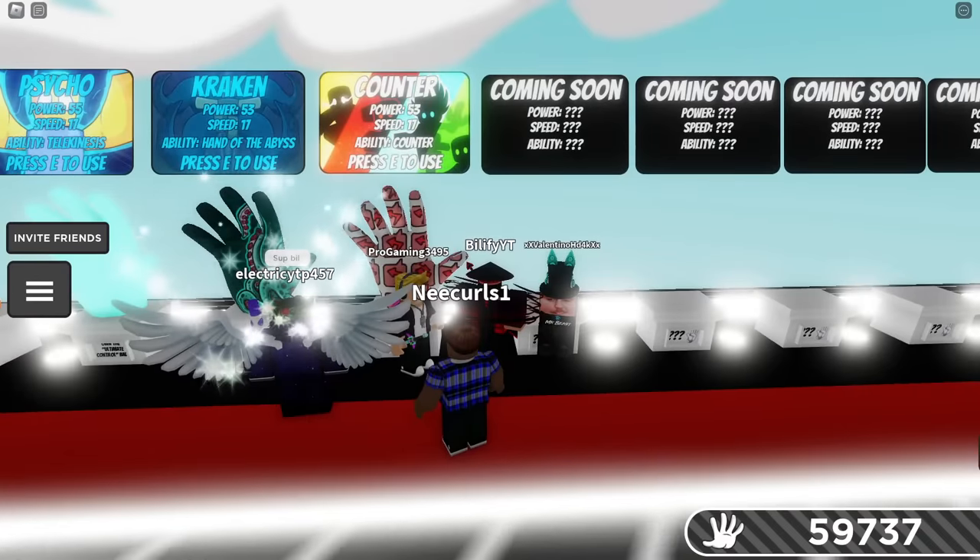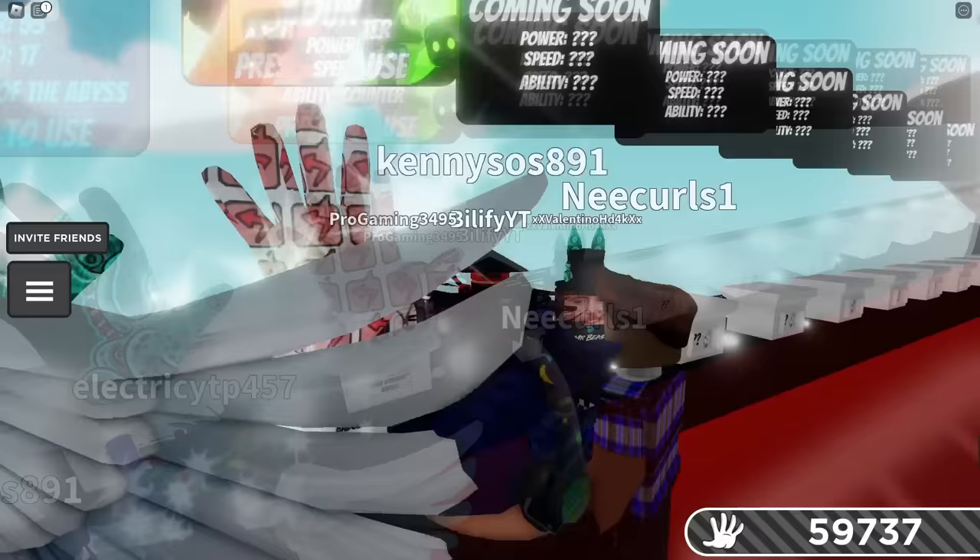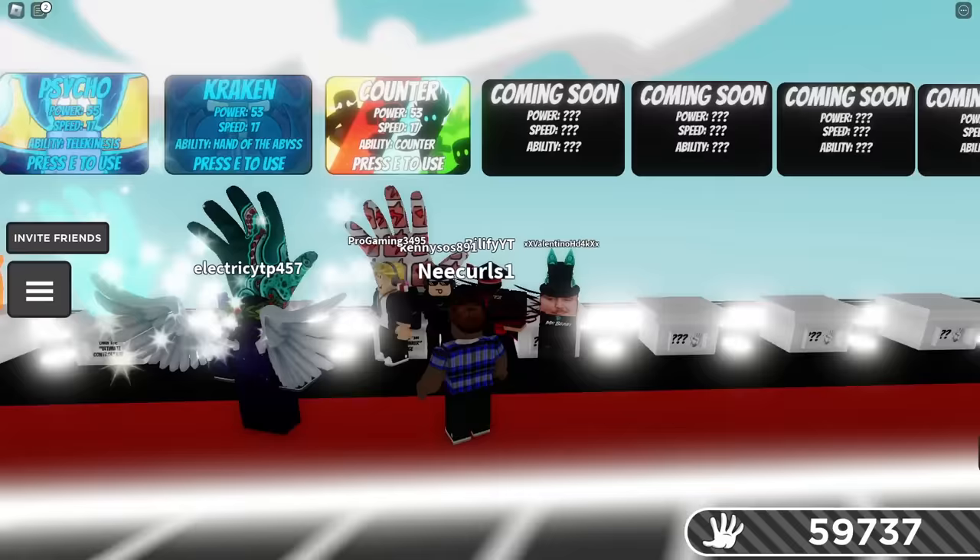So ladies and gentlemen, we can see here we have ourselves the Counter Glow. We need the Maze Runner badge and we're gonna have to go into the Elude Maze, which is gonna be quite interesting. Shout out to all these awesome people around me right now. I like the card art for this. Got 53 power, 17 speed, and the ability is counter.